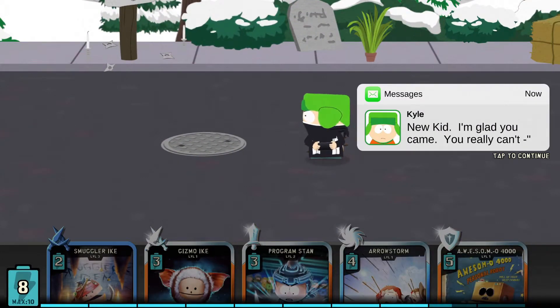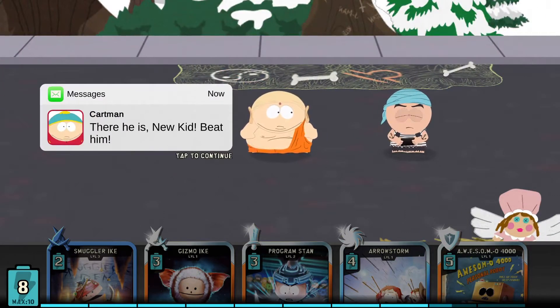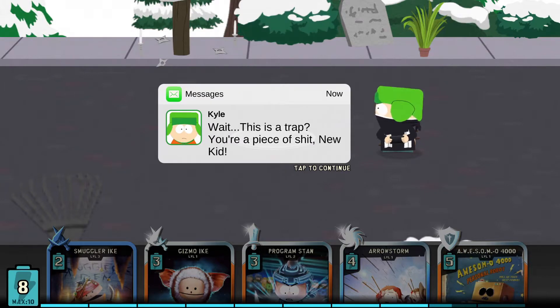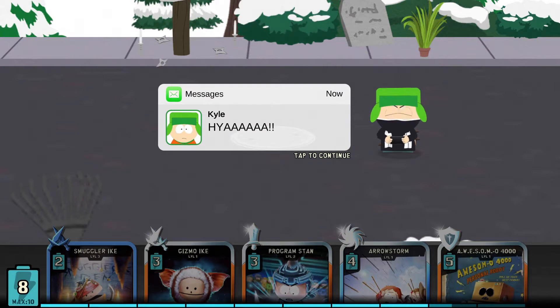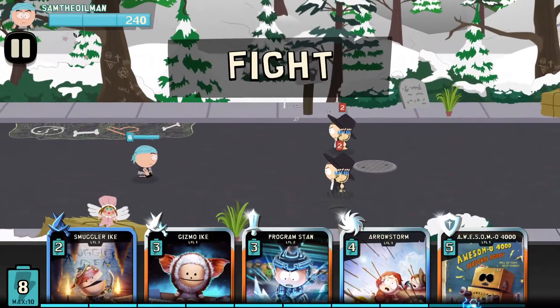Newkid, I'm glad you came. There he is - Newkid, beat him. Okay wait, this is Trap. You're a piece of shit, Newkid. Oh hilarious. A piece of shit who can kick your ass any day. You're not just dealing with any Jew. Based on the content of this game, I guess I'm getting a not appropriate for advertising - but let's get in there quickly.